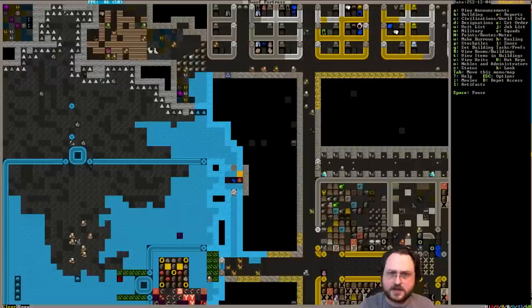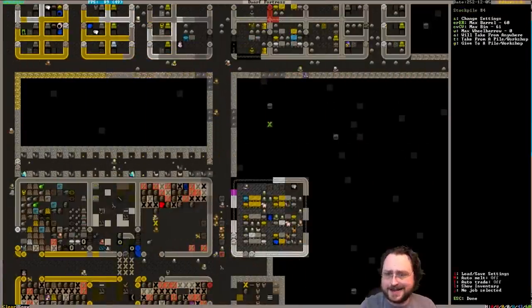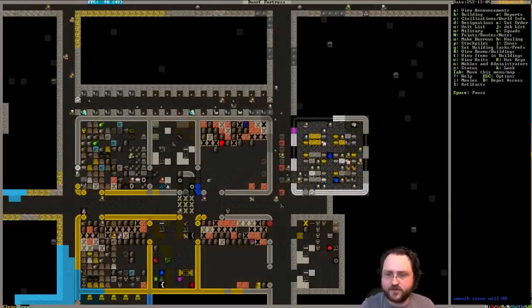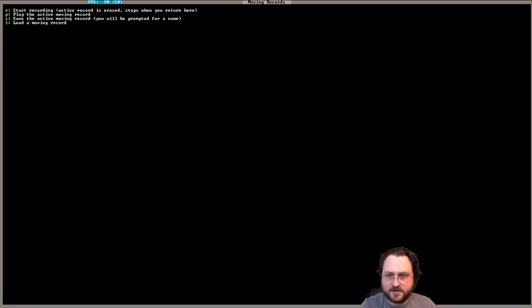Food situation's good - 1,400 plants. And nine drink? What? Brew drink from plant. How come no one is brewing drink from plant? Let's build an extra still.